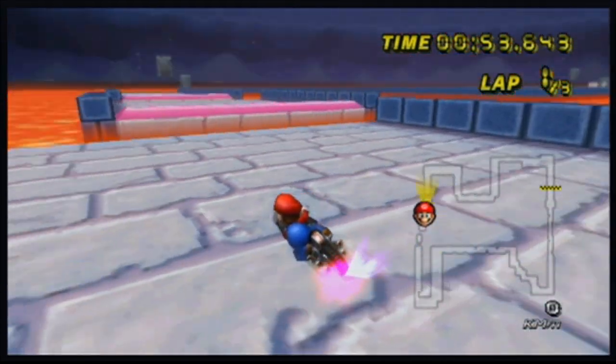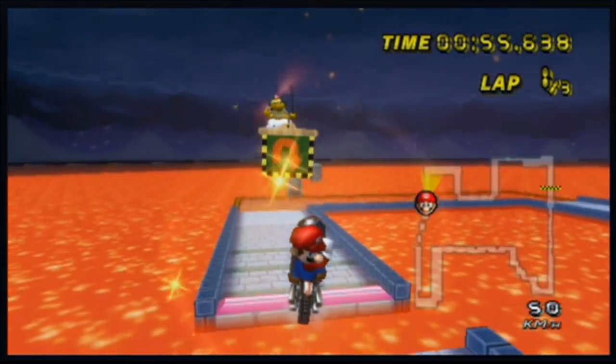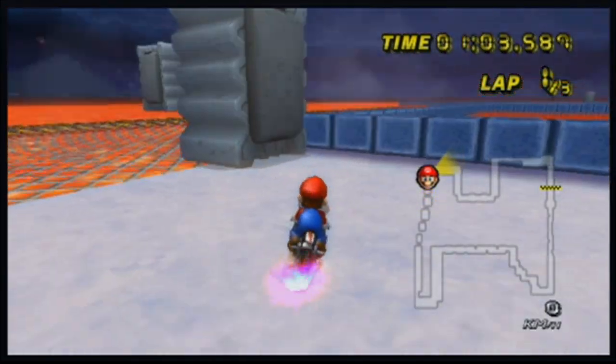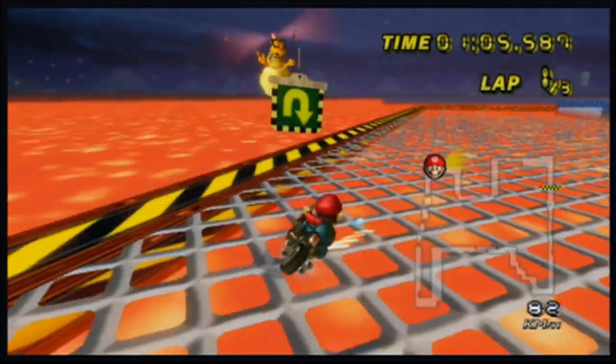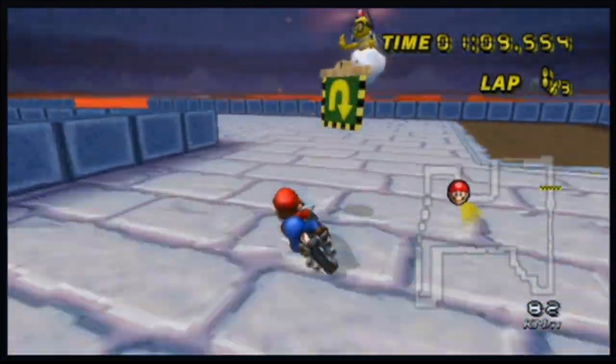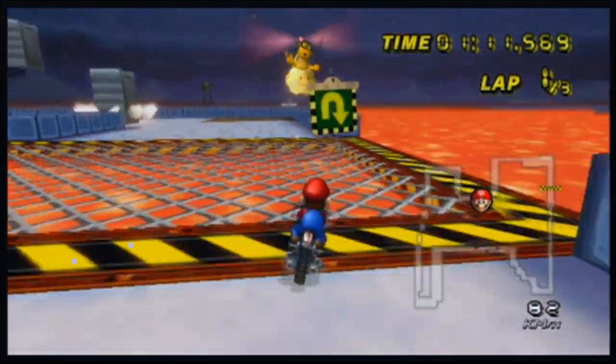You'll fall off from time to time, which is fine — as long as you just go and really don't jump at all, don't hop over these, you'll just fall off faster. Then just keep going this way. There are boxes here — if you get something you don't want, just fall off and keep going through boxes.